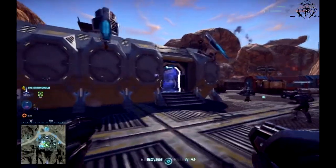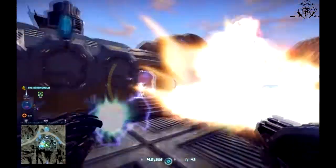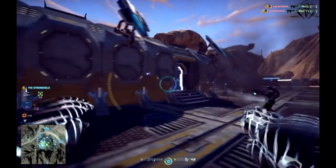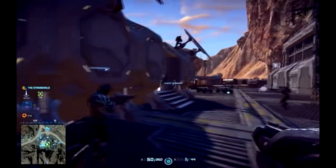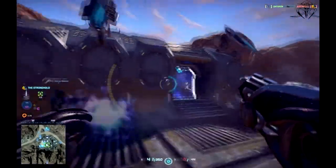As for the special ability, this class has an overcharge — some kind of charge that allows you to sprint for a while. The MAX class is the slowest of all classes, so it's understandable that they included this ability to sprint.